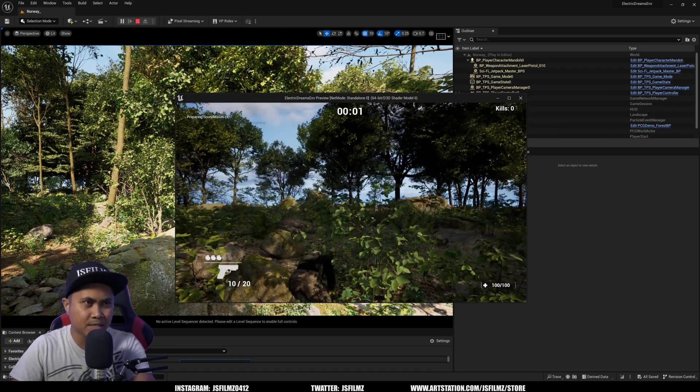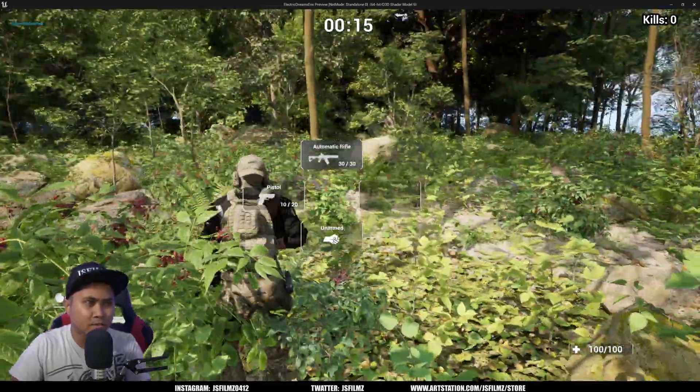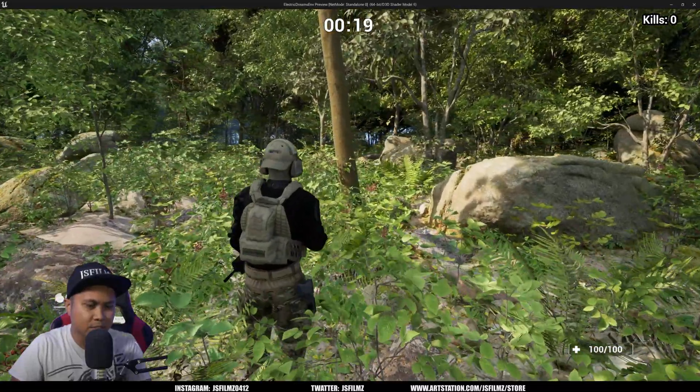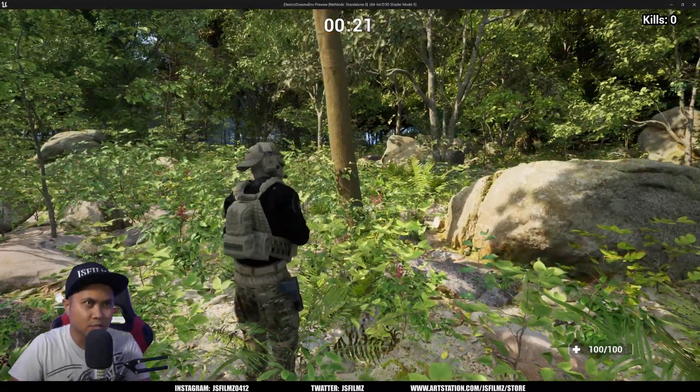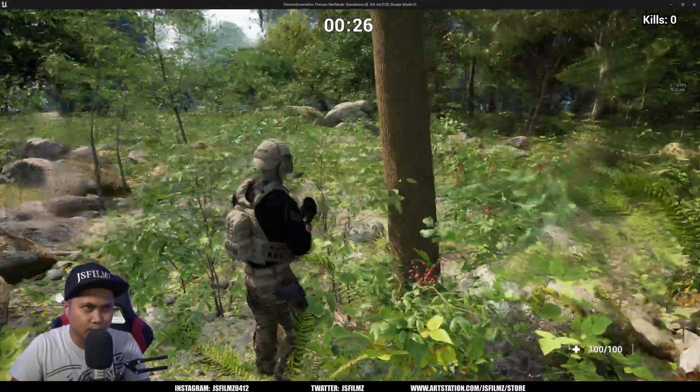I just put my character in here and we'll just kind of walk around the space. We have it set to Epic settings, so we have our character just kind of walk around so you can see it in a gameplay scenario. I'll also turn on DLSS 3 so we can get some frames per second. I'm pretty sure this is one of them right here.